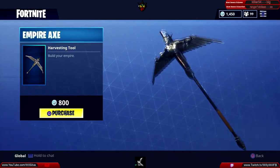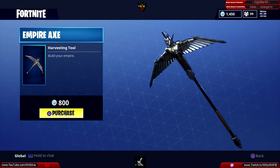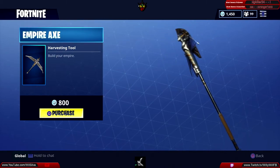We still have the Empire Axe harvesting tool — build your own empire. This is actually one of the newest items; it'll cost you 800 V-Bucks.